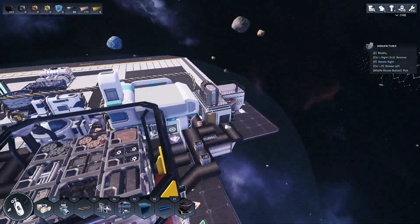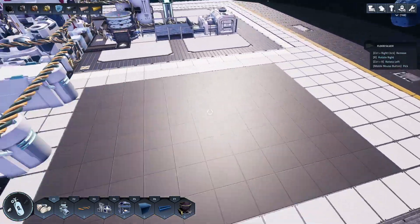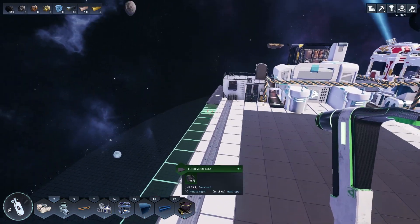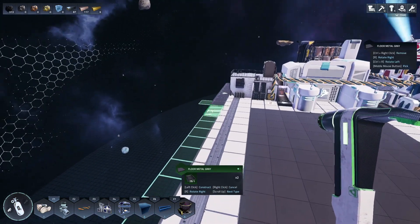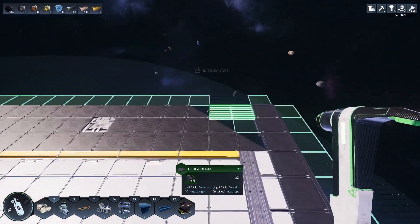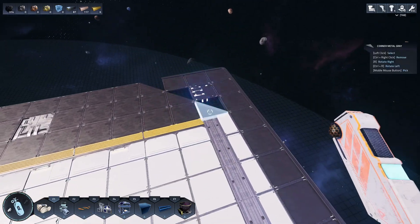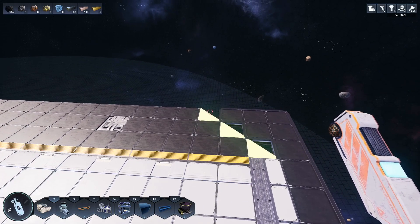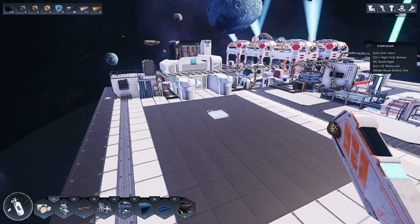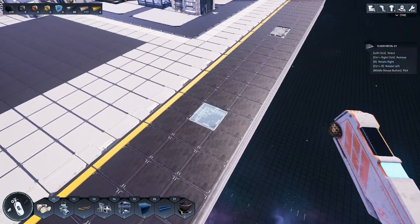That's basically what has been changed since last time. I also cleared out this pad that was kind of obstructing a lot of our building area, just so we can have a little bit nicer go of things. I am going to just fill this stuff in real quick. The little corner blocks are not bad, it's just I want them square because then you can actually put stuff on them.